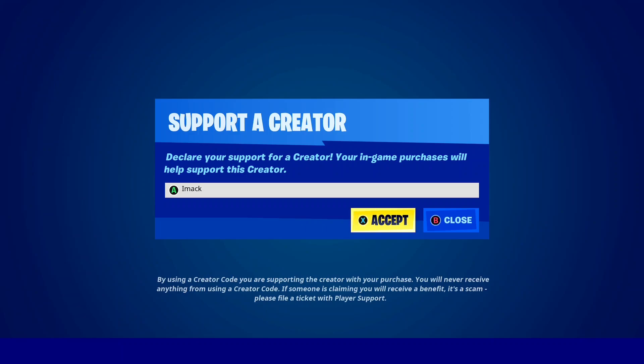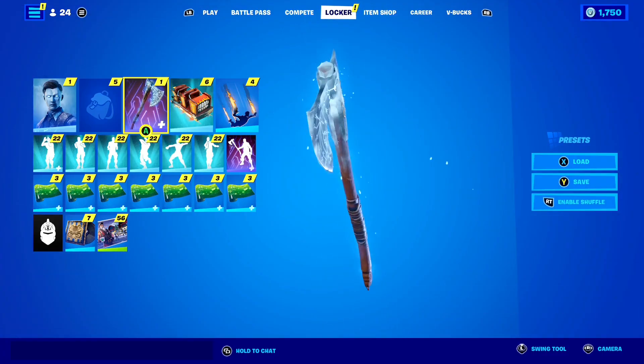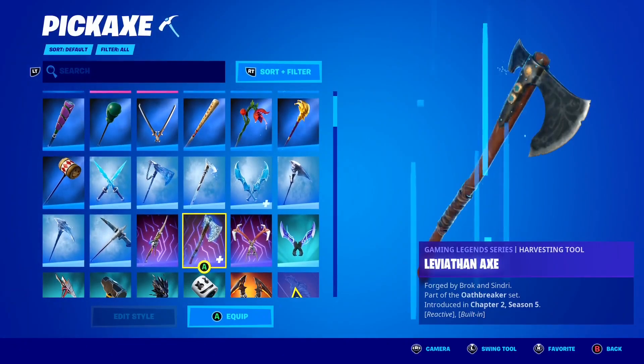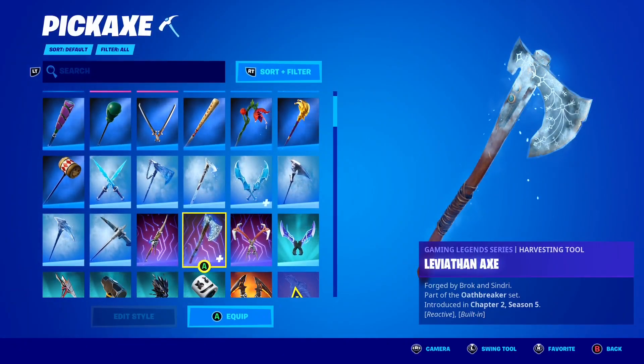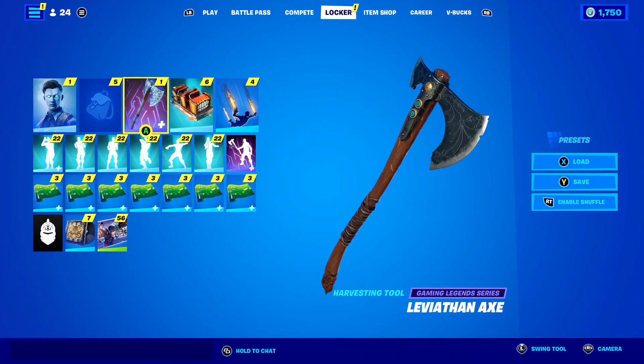That's code IMAC in the Fortnite item shop, hashtag ad, if you guys want to support me. Yes, in this video I'm going to be telling you guys everything you need to know about the new return release date of the Leviathan Axe Pickaxe here in the shop in 2022. So make sure you keep watching this video to the end if you want to find all the info.